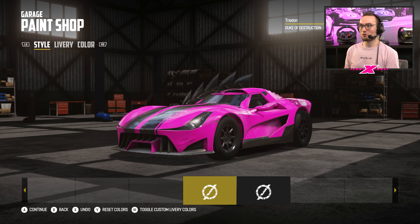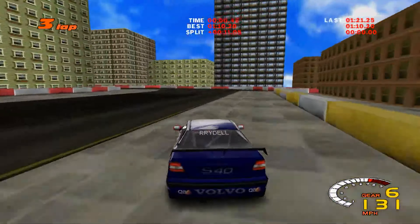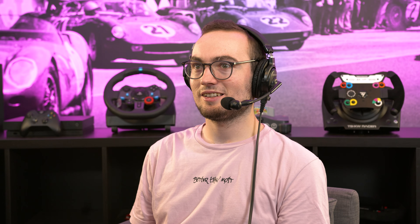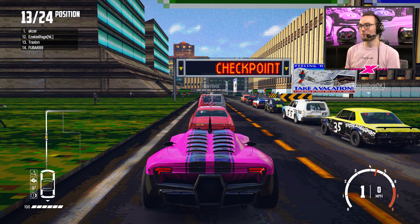Right, let's give Bleak City a try — we'll go for the racetrack. This one reminds me of downtown USA from TOCA Touring Cars 2, which was an awesome circuit. I'm not sure if this particular circuit was in Carmageddon, but I'm just going to discover it. It looks quite interesting with a similar blocky style. Welcome to Bleak City — it does look fairly bleak, to be honest. It's 2.14 miles and 100% gravel, even though it kind of looks like tarmac.